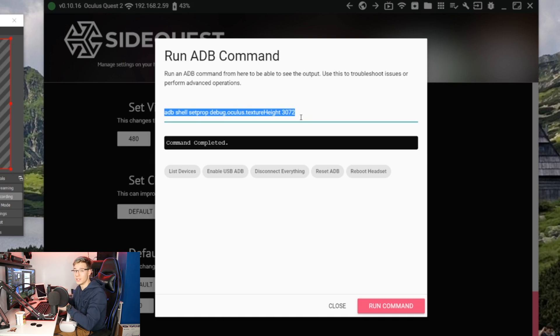This is the command that you want to input. I will have this command down in the comments section below. In here, you input your default texture size. I'm going to put in 128 just for the meme, and you want to click run command, and then you want to change height to width, and you also want to click run command. Now we put on the Oculus Quest, and I'll show you guys what has happened.